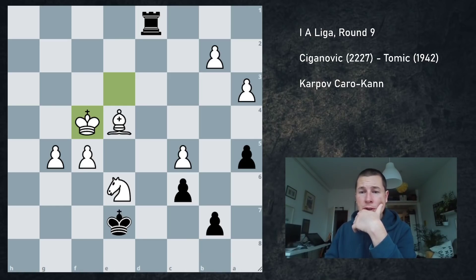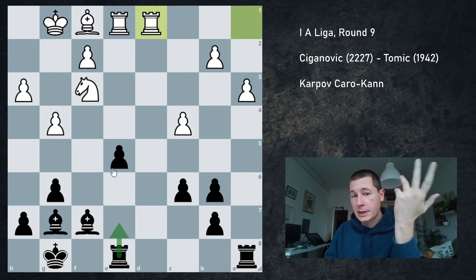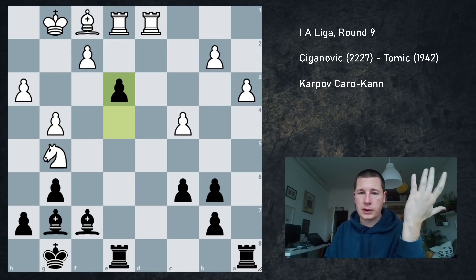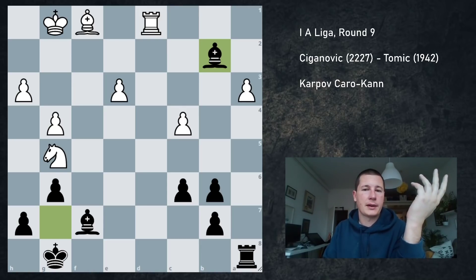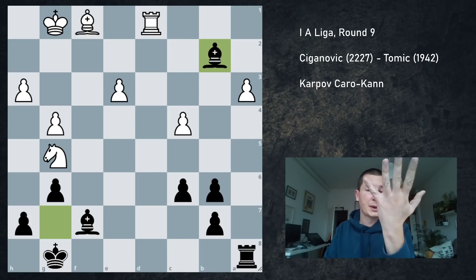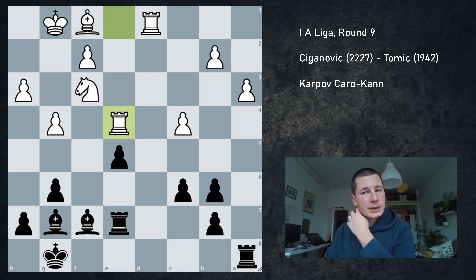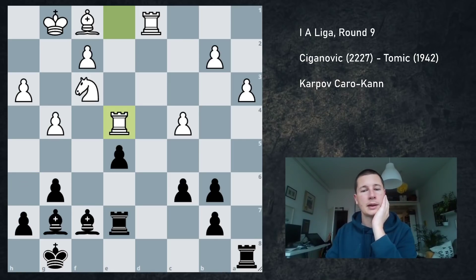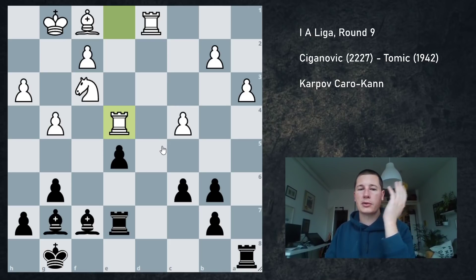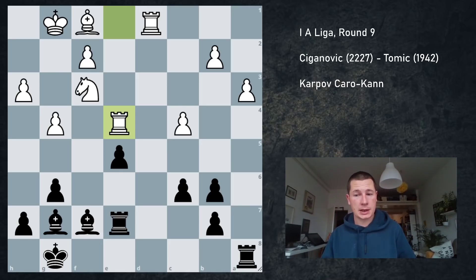Coming back to the key positions: preparing e4 was probably a mistake — I should have played it straight away. On Ng5 I just need to go for the continuation, take on b2, trade the pawns. This should be fine — he could play Rd7 but I can defend everything. In fact, probably he's going to lose the a3 pawn. And once I did wait and once he blockaded, I need to play normal moves — like Re8, for example. Going for such a risky active plan involving a pawn sacrifice is not a good idea unless it works.